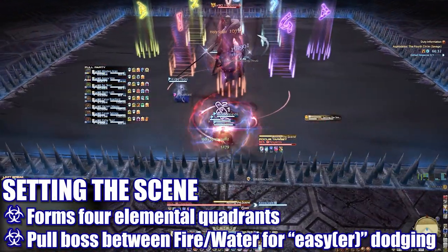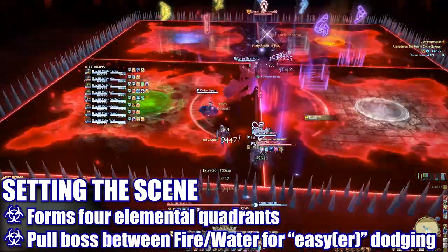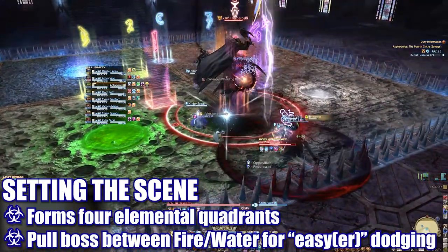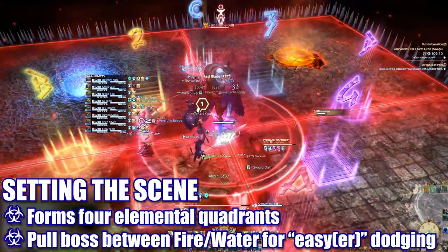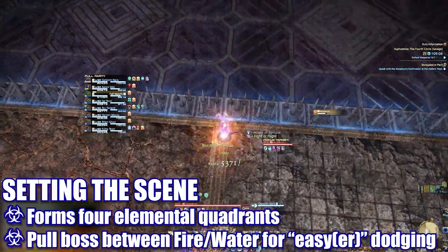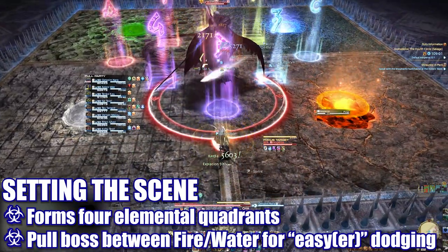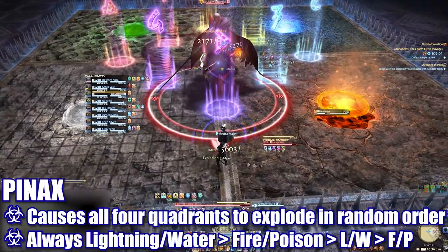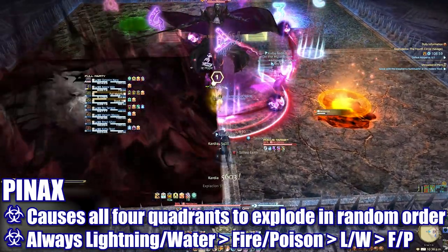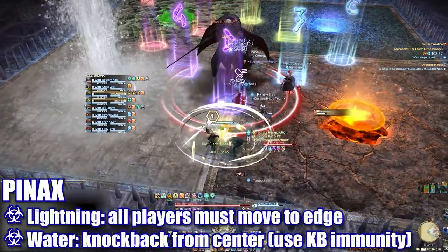Depending on your group's preferences, you may want to move the boss to an edge before the floor panels come out, or wait to see what pattern you get. In our first clear, we chose to move to the edge before seeing the floor panels, which helped uptime but sometimes led to difficult combos. For an easier time with potentially slightly less uptime, you can pull the boss to the edge of the arena in between the water and fire panels. The boss will then cast Pin Axe, which will activate each quadrant in turn. Either the lightning or water panel will always activate first.